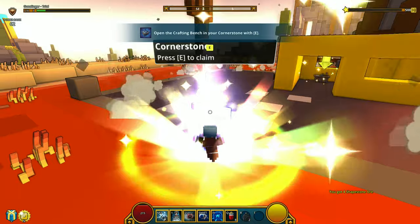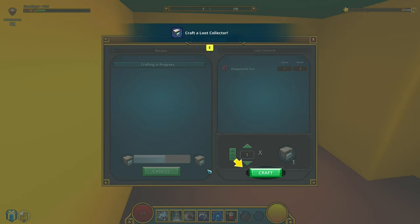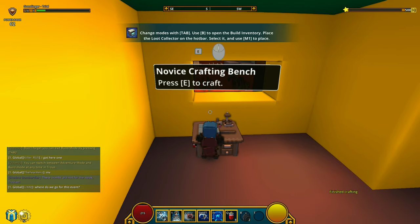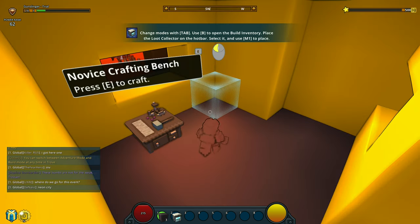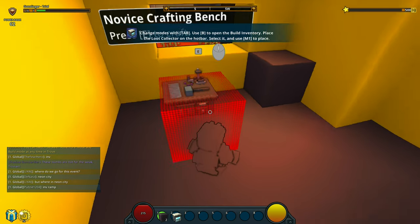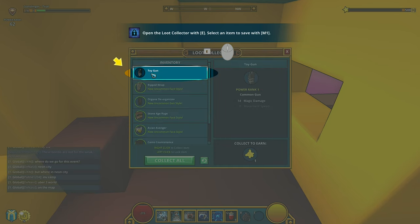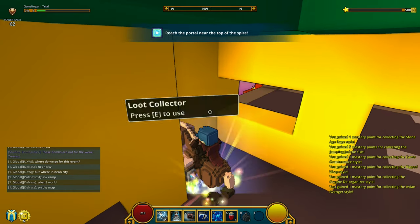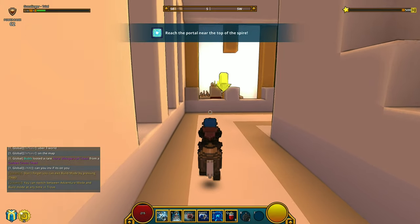Another cornerstone — claim it. Open the crafting bench. We're crafting in the game, so there's crafting here. There's a lot of building so might as well have crafting. Press B to open the build inventory. I need to place the loot collector — it's already on the hot bar. We got the loot collector. Now I need to open it, collect all, and use Z to mount. We got some kind of toy horse. Reach the portal near the top of the spire.